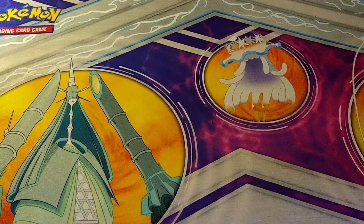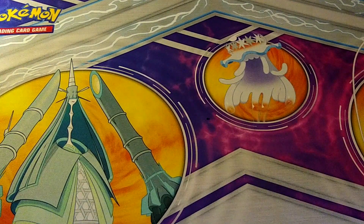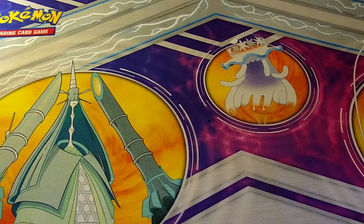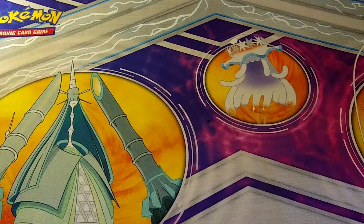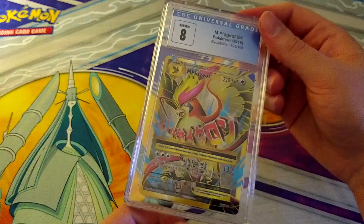Last box! This one has my web submission form in it. It's not completely full since I didn't submit a full 150 cards. Thankfully nothing got rejected. I'm guessing most of this box is going to be the Rainbow Rares. English Pokemon — and we get an 8 on Mega Pidgeot EX from Evolutions. Oof. An 8 — it's a gorgeous card but it's 2016, kind of old now, and I don't think that goes for much.